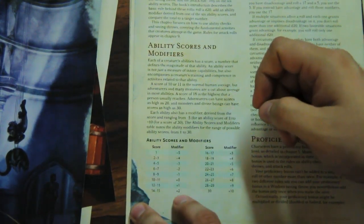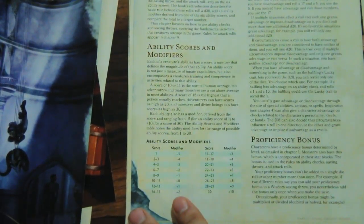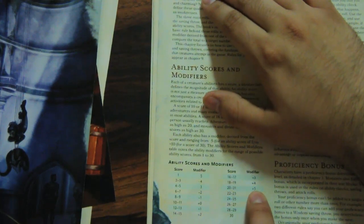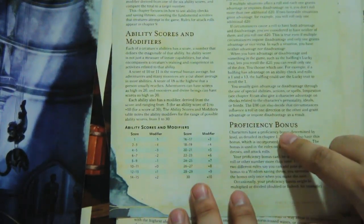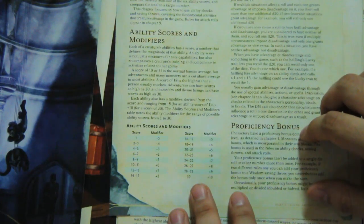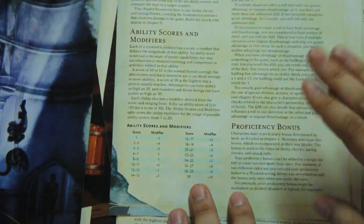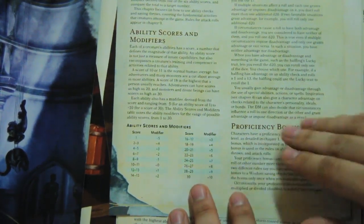Each ability score gives you a modifier that affects your D20 roll when doing something relevant to that ability. So if you have a high Strength score, you get a higher Strength modifier, meaning better results on Strength-related actions. Your class also gives you a proficiency bonus, starting at +2 and going up to +6 at high levels, which you add when using skills, saving throws, or tools you are proficient in.